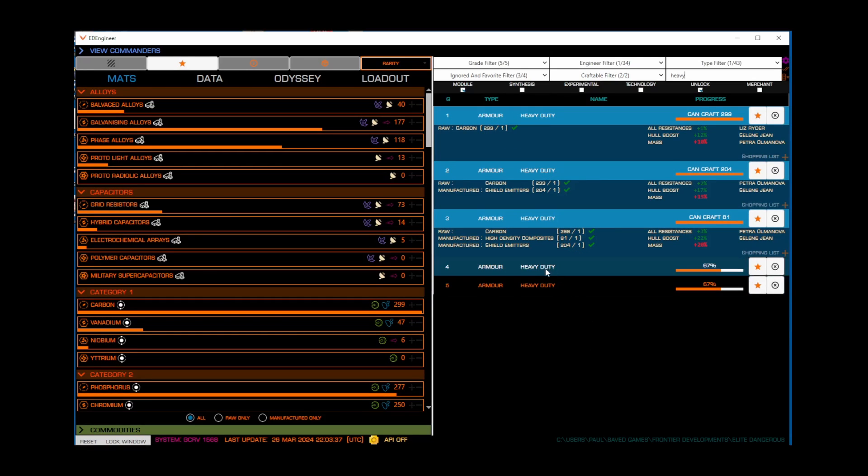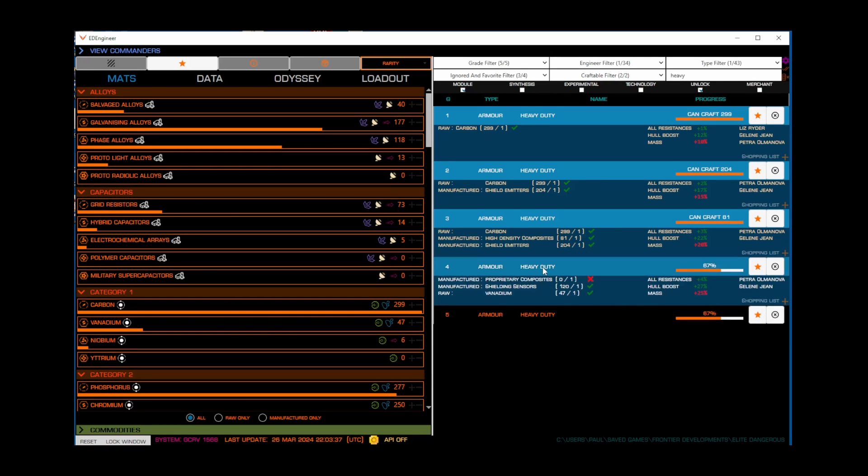On the other hand, if we look at grade 4, it requires shielding sensors and vanadium, which I have, but also requires proprietary composites, which I don't have. So unless I go out and get some of those, I won't be able to move past grade 3. Now, why would it tell me I can craft each of these things 299 times or 204 times?